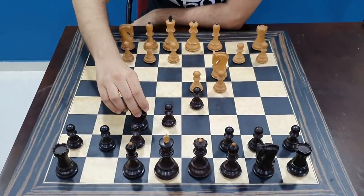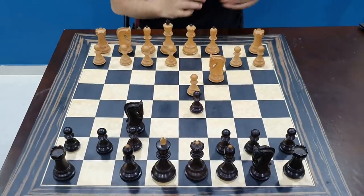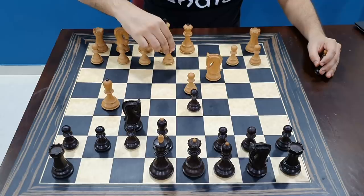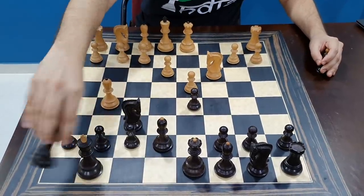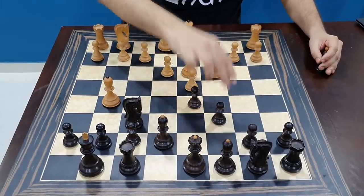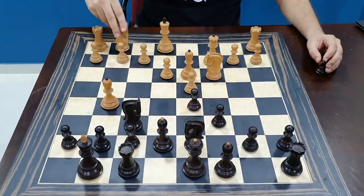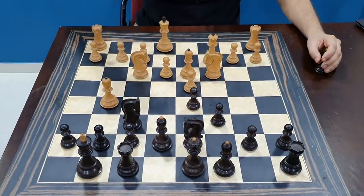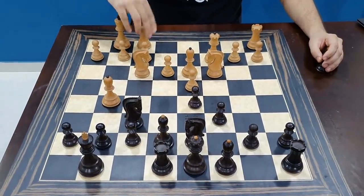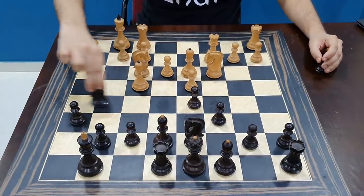Knight to c3, knight f6, you take the pawn, pawn takes, bishop g5, bishop e7, e3, castles, bishop d3, c6, queen c2, knight to d7, knight f3, and now rook e8. Castles, h6, bishop f4, and knight h5.